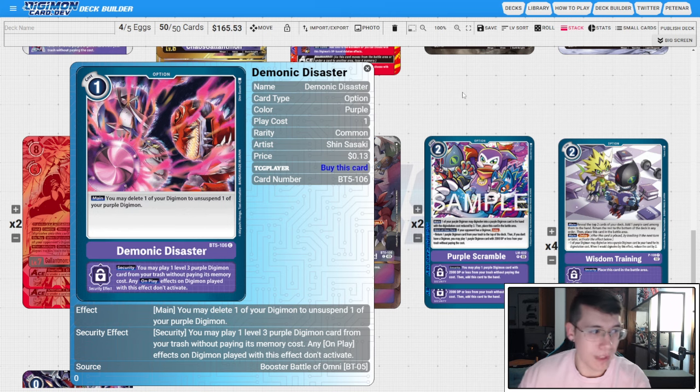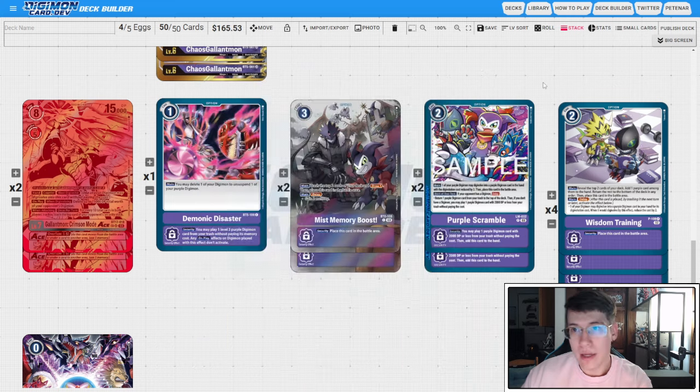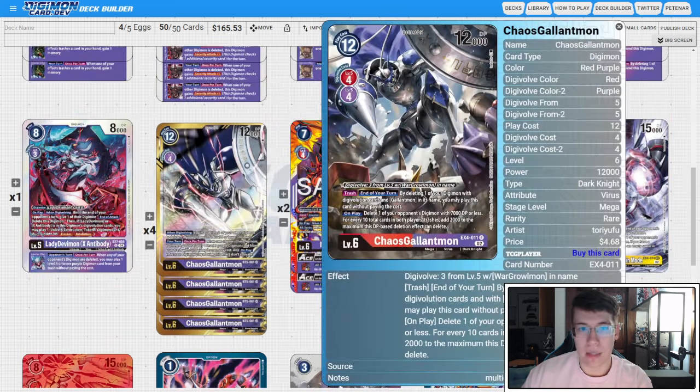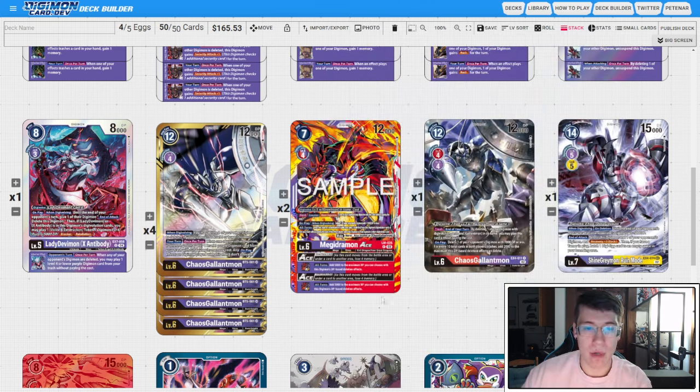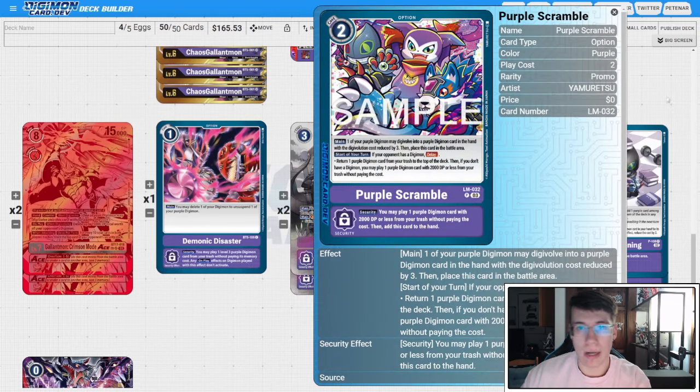We have two copies of Memory Boost. Trash the top two cards of your deck and draw one, then place this in the battle area. It also has delay — gain two memory. This is a good way to get memory back and it can put your Chaos Galamon cards in the trash. We care about trash count because of Demonic Disaster and Crimson Mode Ace, so we pick the Memory Boost that builds trash as well.